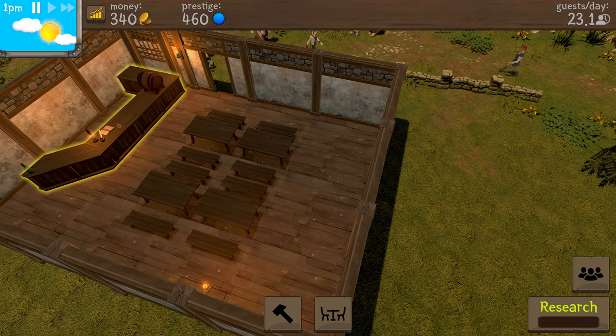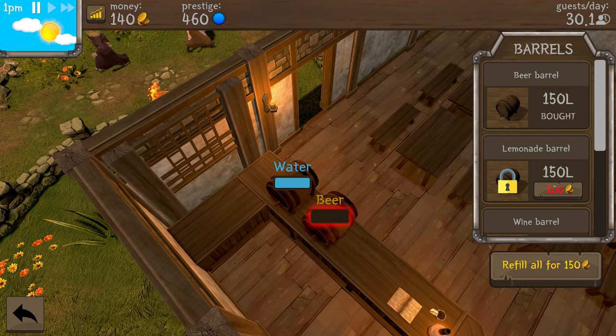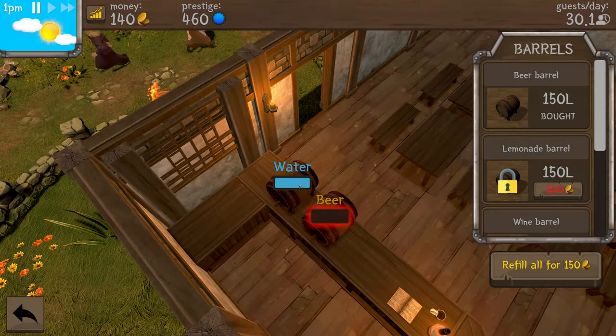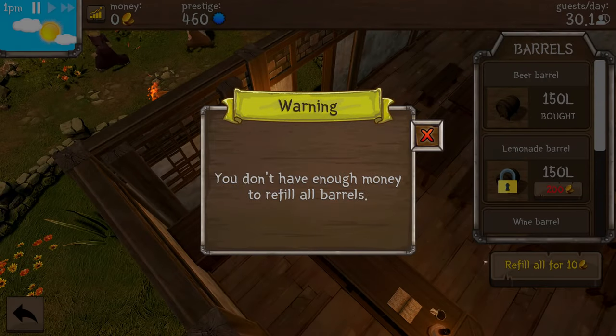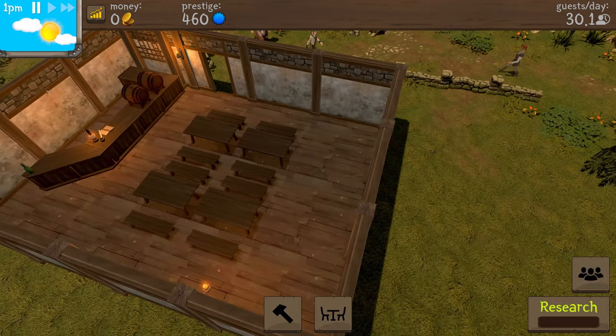Let's check the bar — is my water jug full? It is full. Can I afford a beer barrel on the first day? Yes, 200 coins — let's go ahead and do that. Refill all for 150 coins, or you can tap on a barrel to refill it to a certain amount. We'll do a max refill. I'm low on water because I spent all my cash doing all that. Let's open up the tavern.